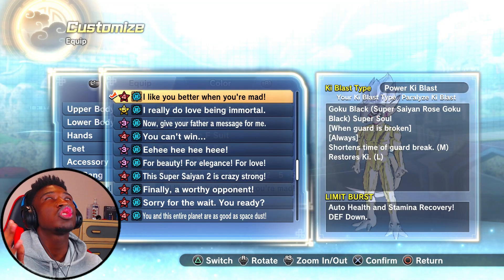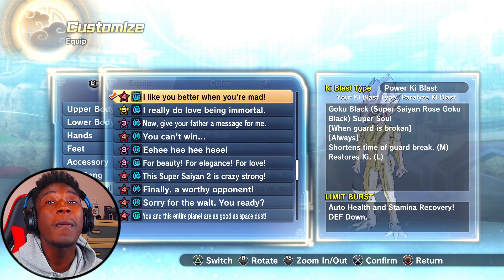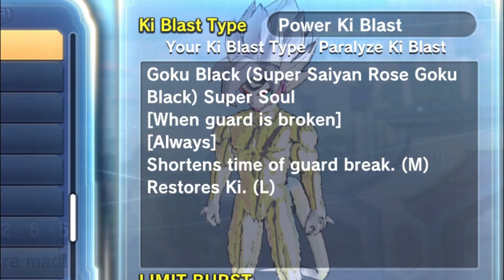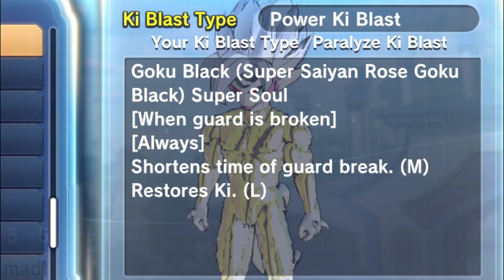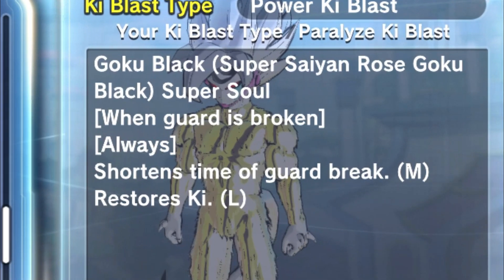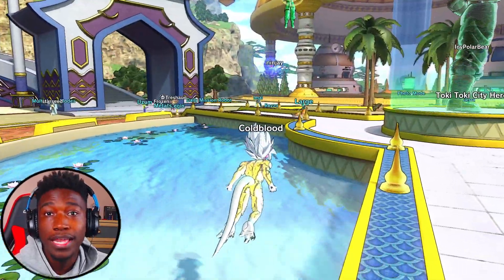The three-bar super is what we're going to be using. This is a suicide tactic that's going to make everything beastly — nobody's ever done this before, and if you did, you're smart. When guard is broken it always shortens the time of guard break. Medium restores ki, large — that's the deal. Keep throwing all those moves as long as we keep breaking our own stamina. I'm going to show y'all how strong this move is.